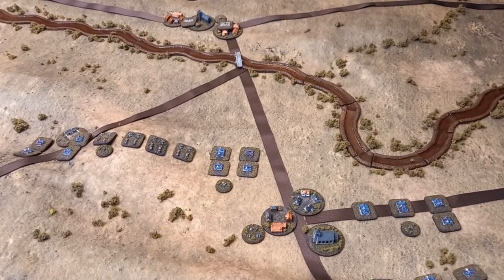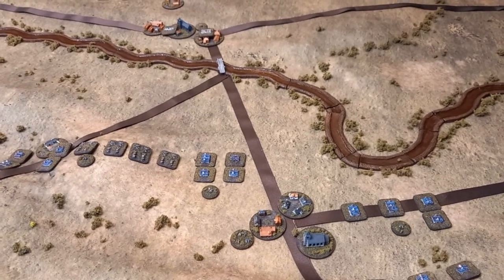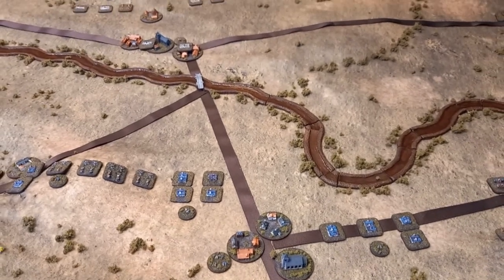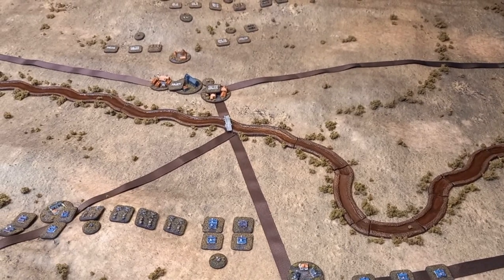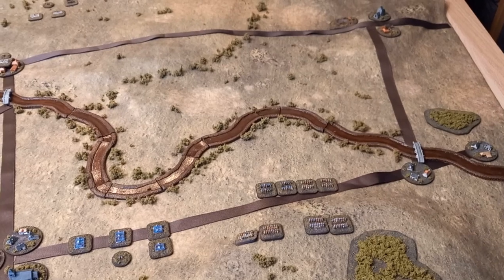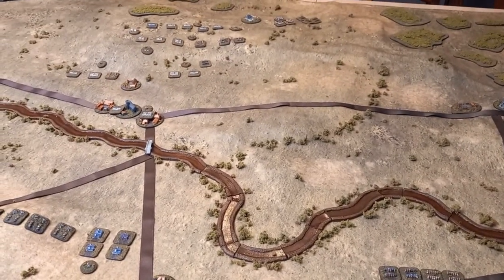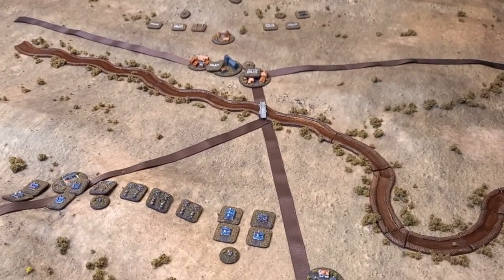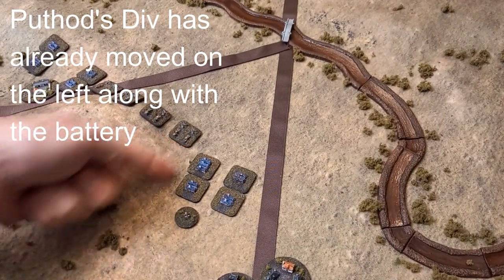From a tactical perspective, Davout's plan is a general advance on the left of his corps across the Rosbach, firstly seizing the village of Mark. The cavalry will push up on the right - the Austrians have cavalry too, so there may be a cavalry clash - but the main effort will be taking that village.